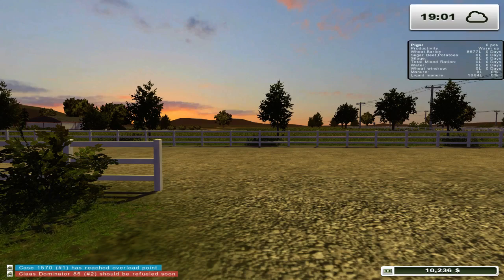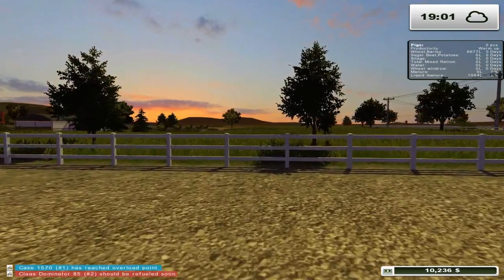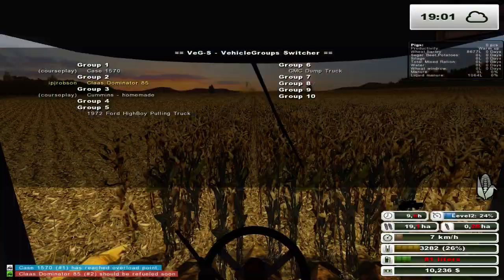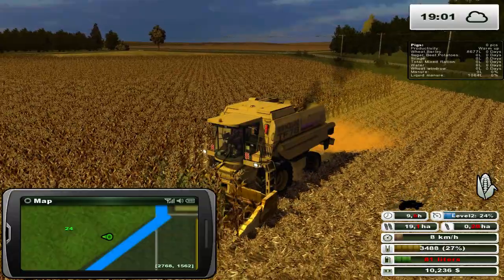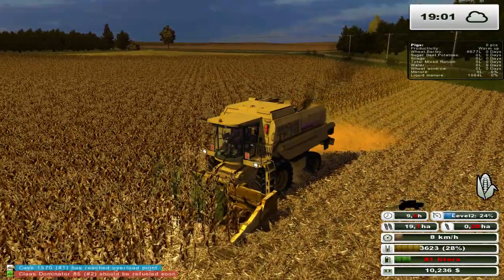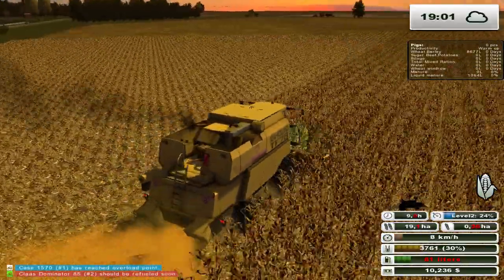Hello everybody, Ian Robson here from our edition of Idaho. We've got a couple things going on today - as you can see it is 1900 hours and we're still continuing on with our harvest. The New Holland is doing the corn harvest over on field 24. If you recall from the previous episode, that's where we left off - didn't quite finish the field but we got a good chunk of it done.